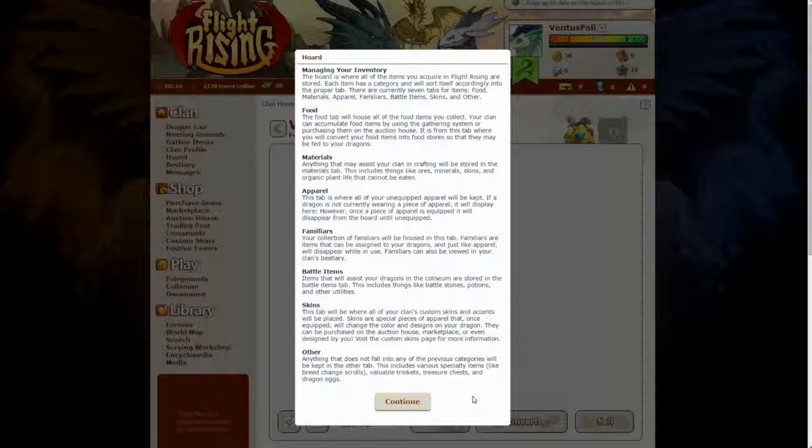Anything that does not fall into any of the previous categories will be kept in the other tab. This includes various specialty items like breed change scrolls, valuable trinkets, treasure chests and dragon eggs.